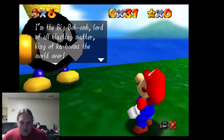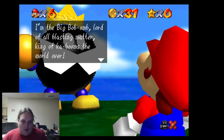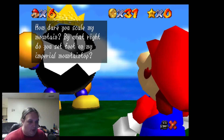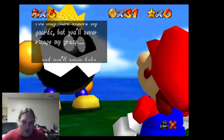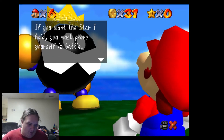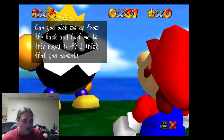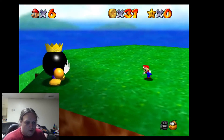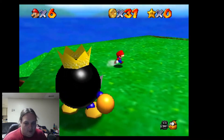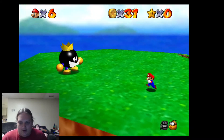Back to this guy. I'm the Big Bob-omb, lord of all blasting matter, king of Kabooms the world over. How dare you scale my mountain? By what right do you set foot on my imperial mountaintop? You may have eluded my guards, but you'll never escape my grasp, and you'll never take my power star. I hereby challenge thee, Mario. If you want the star I hold, you must prove yourself in battle. Can you pick me up from the back and hurl me? I think that you cannot. So we get to run around and avoid Mr. Big King Bob. That's always one thing I enjoy — accidentally diving in front of him.